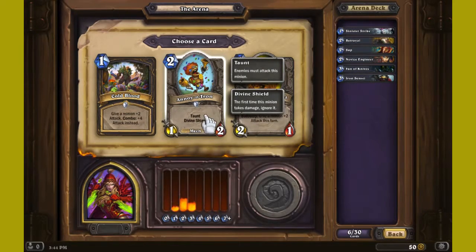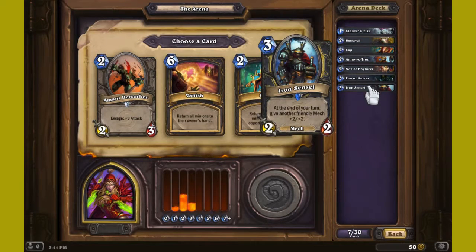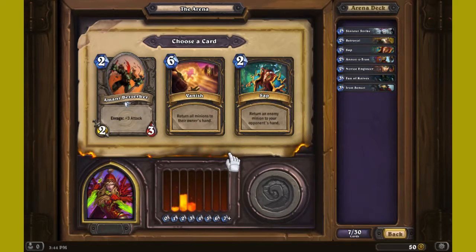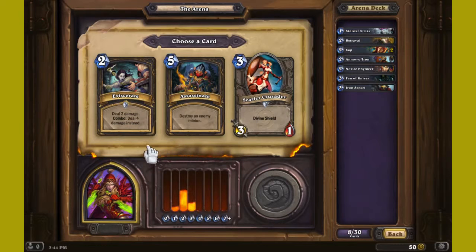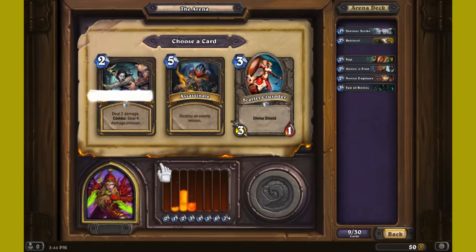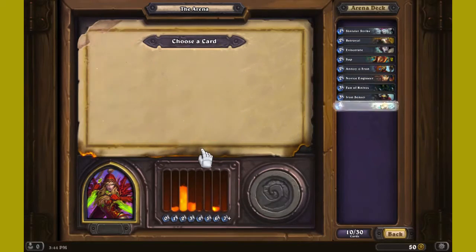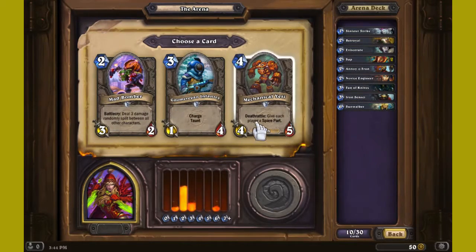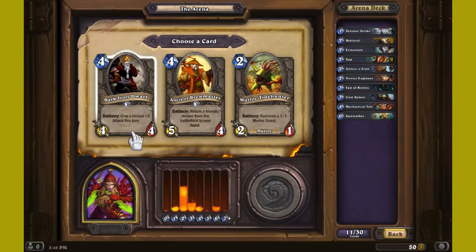Let's go for Annoyotron — what is it? The game is really not friendly... there we go. Turn the enemy minion — I need Eviscerate. That's for late game. Alright, let's go for the Choice Maker. He's a mech. Return a friendly minion, giving it a plus two.